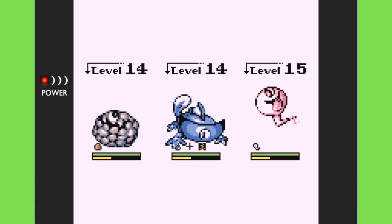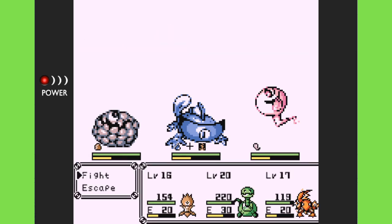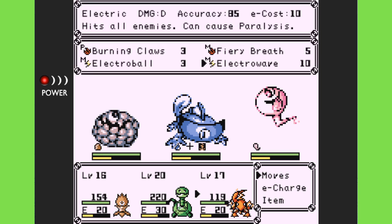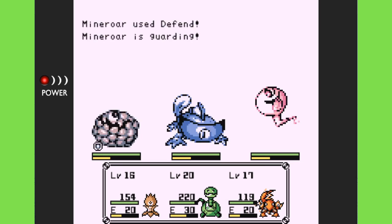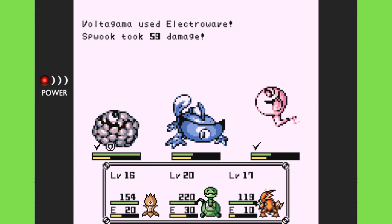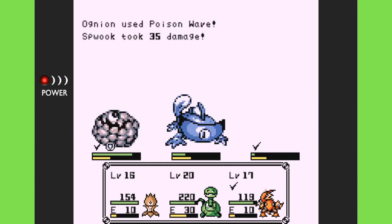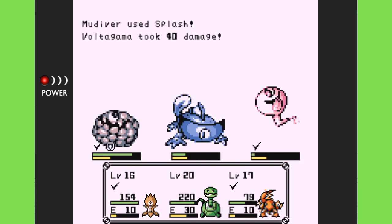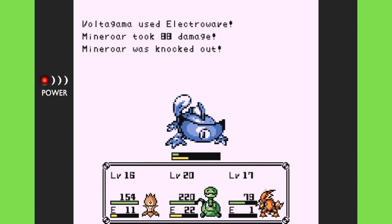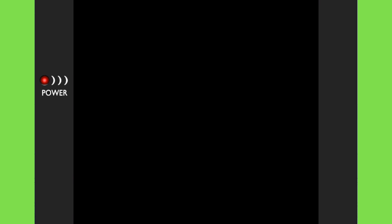A trainer appears: 'What a fortunate little Disc are you — you've got to battle against me!' I might have gotten a little too cocky. All of our guys are at least a level above their highest, so I think we can handle this. Strong against metal — one down. Let's do the 3-4-5 punch. That worked really well for us.